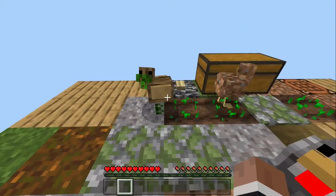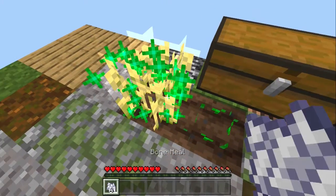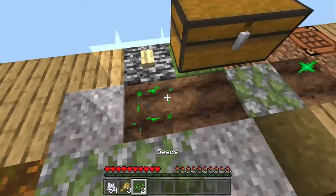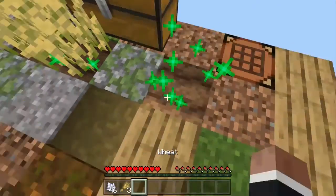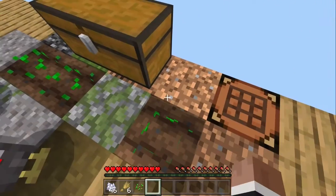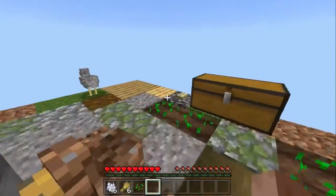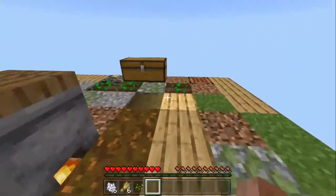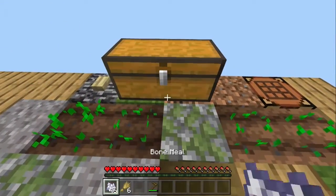When I planted seeds they grow without water — they just put ground on the wheat itself. I got bone meal, so I'll use that. I'll just farm wheat until the tree grows or the chicken craps something out — I need gravel, dirt, and logs. Farming wheat is fun.